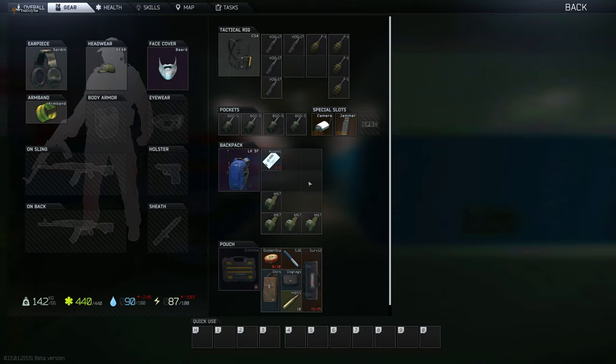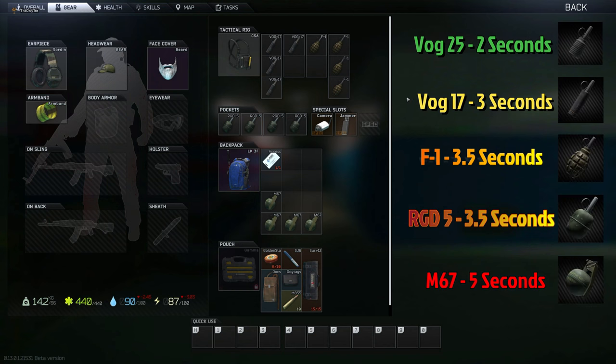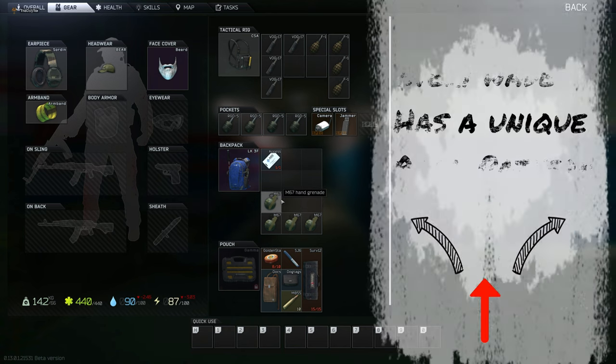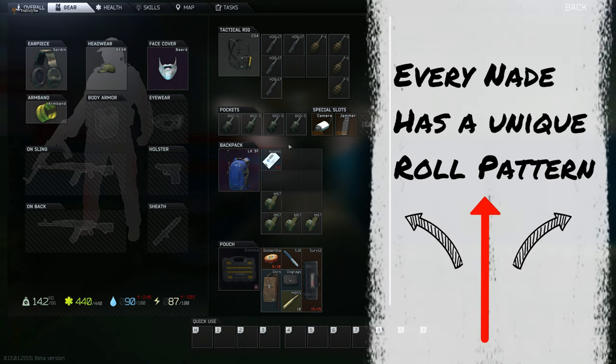A lot of PMCs already know that every single grenade has a different explosion time — the VOGS 25 being 2.5, the VOGS 17 being 3, the F1 and RGD being 3.5, and the M67 being 5 seconds. But a lot of people don't know that every single grenade actually has a different roll pattern when it hits the ground.